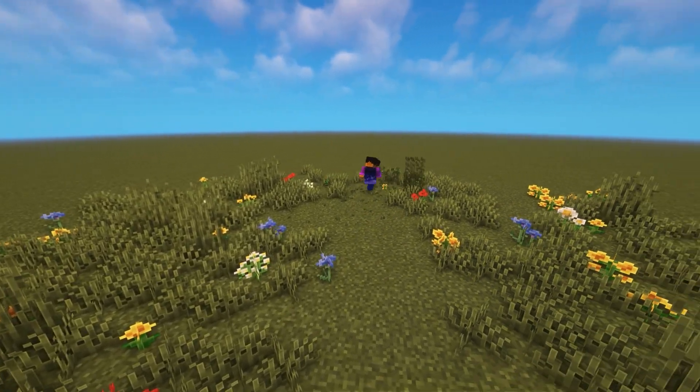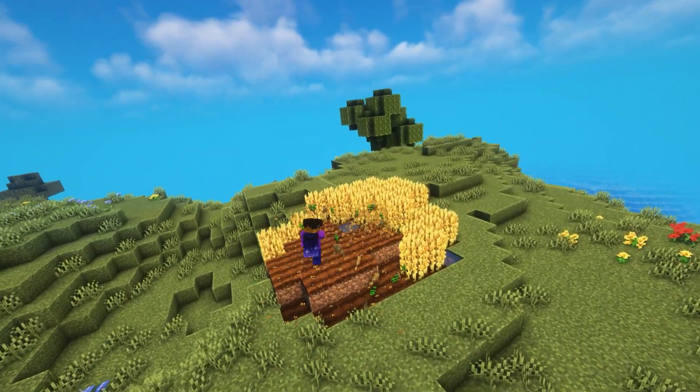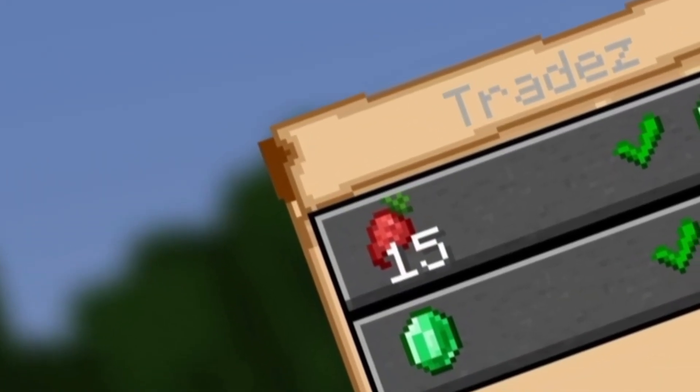Seeds. Seeds can be obtained by breaking tall grass or by harvesting fully grown crops. You can also trade with villagers to get seeds.